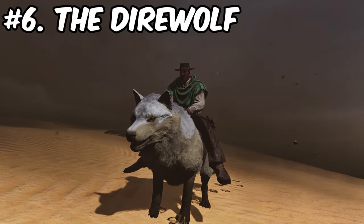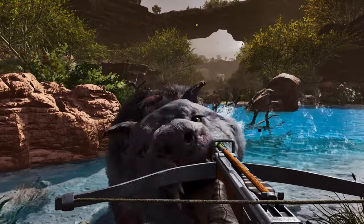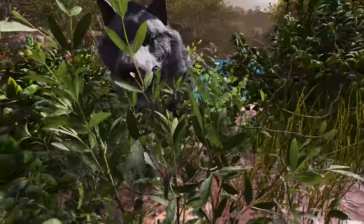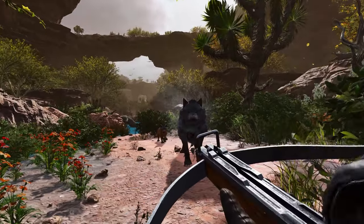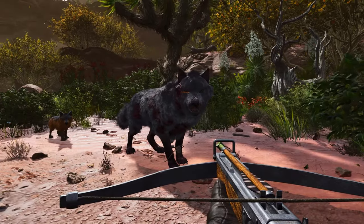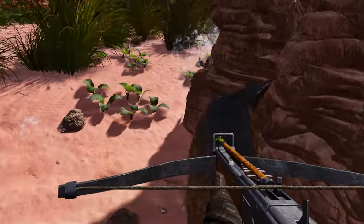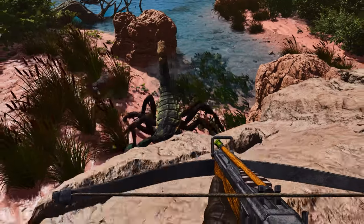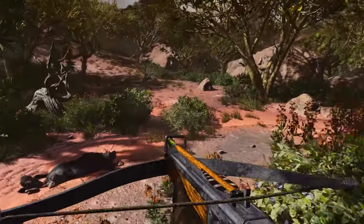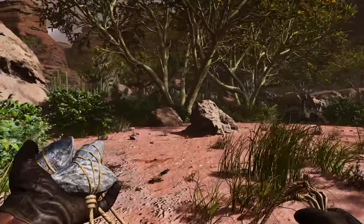Coming in at number 6 we have the Direwolf. On Scorched Earth, Direwolves actually hunt individually rather than in packs, so you can find one on its own without getting shredded by the pack while you knock it out. This makes Direwolves really viable here. Some even have children running around, so you can claim a baby. All you need to do is bowler it, hit it with a couple of tranqs, feed it meat, and you have your own Direwolf.